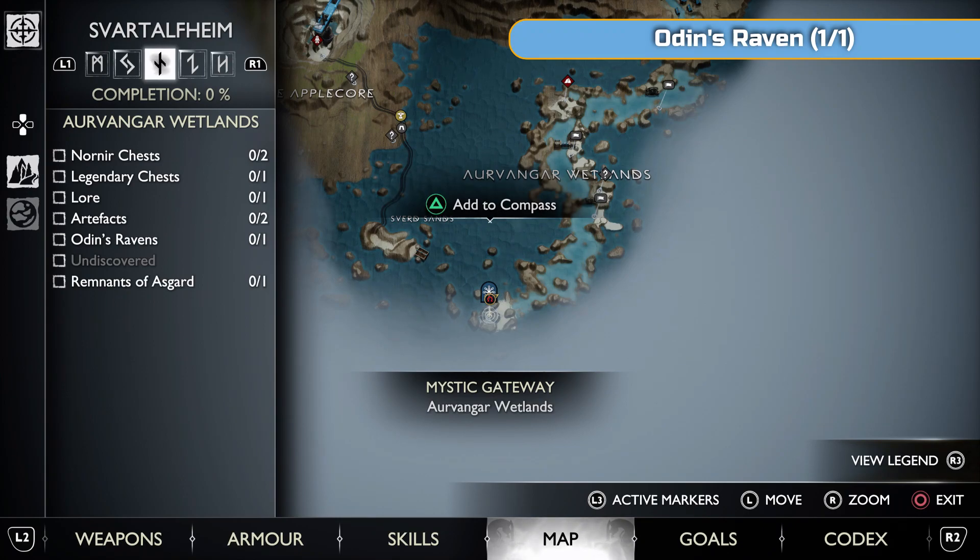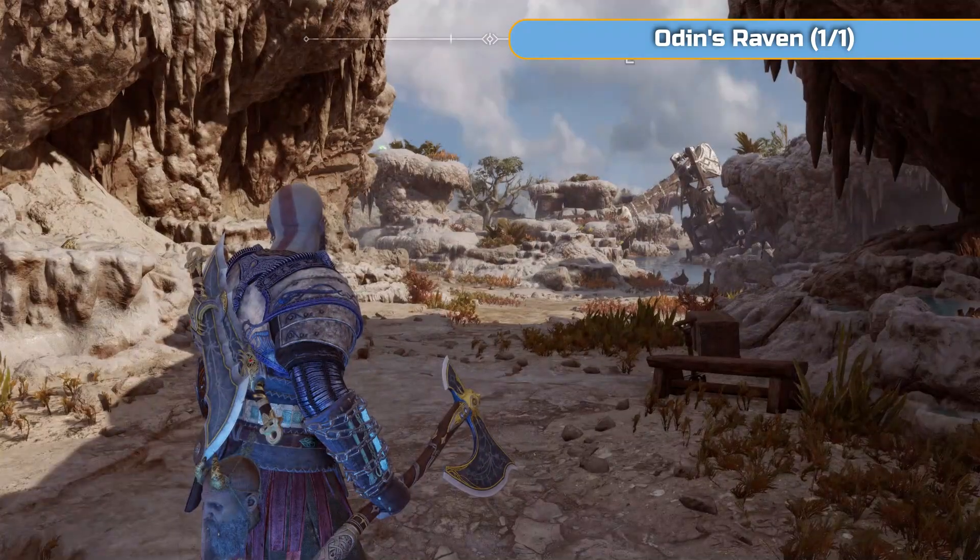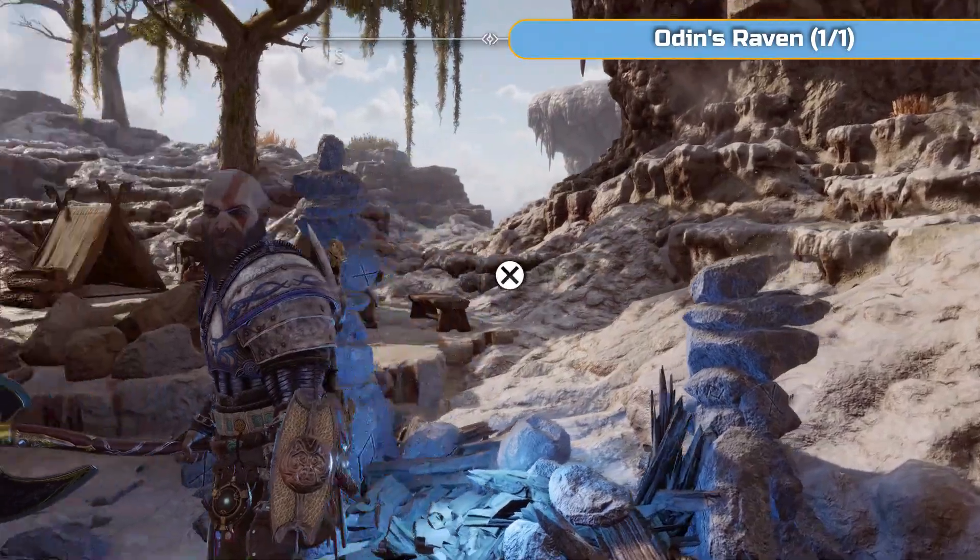So we need two Nornir chests, one Legendary chest, one Lore, two Artifacts, one Odin's Raven, one Remnants of Asgard, and one Undiscovered Thing. That Undiscovered Thing is a Hell's Tear, and you cannot get 100% in this area until you finish the story. These videos will also have a mid-game spoiler with the partner I have, because I'm doing this after the story, so everything's wrapped up. I'm starting from the Mystic Gateway of the Orvanger Wetlands and going to run through the entire area so you don't get lost.